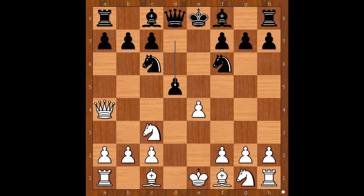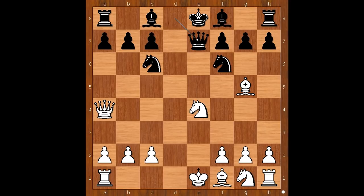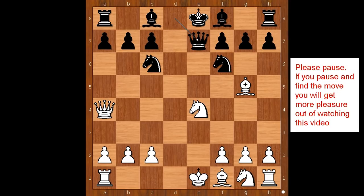But now the knight on c6 is pinned. Can white take advantage of that? Bronstein played bishop to g5, pinning another knight. D takes on e4, d takes on e4, knight takes on e4. Queen to e7, pinning the white knight. Lots of pins on the board. We have reached the critical position of the game. White to move.